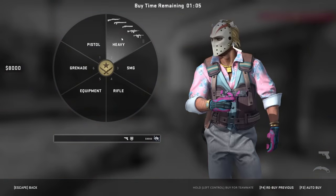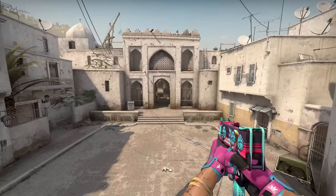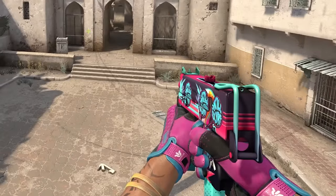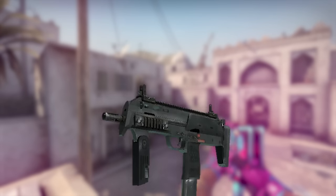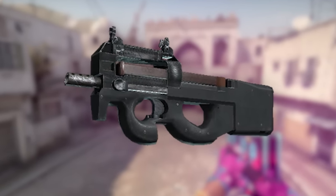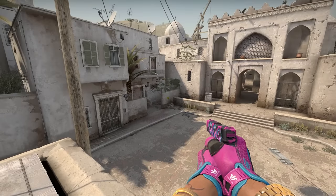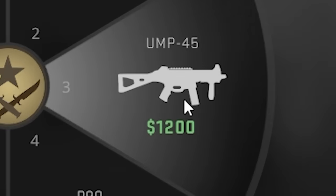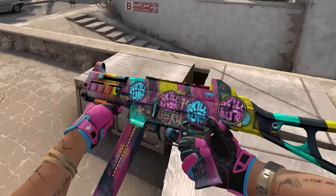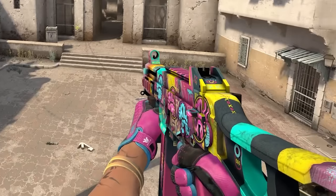Moving on to the SMGs, the first SMG I have is the MAC-10 Neon Rider with four Skill Surf Miami holos. This one I don't really need to say anything about — it fits super well. I'm just a little sad the blue isn't perfect, but I think it fits really well and it's not something I'm stressing about. For my MP7, MP5-SD, MP9, PP-Bizon, and P90, I don't have any skin because there just isn't one that looks good. I have the Death by Kitties as a replacement, but it doesn't look very good, so I've decided to wait until they add a nice pink and blue one. The only other SMG I have is the UMP-45 Wild Child StatTrak Factory New. On this one I chose two Bubble Gum Skill Surf and two Miami Skill Surf stickers. I'm not really a fan of mixing stickers, but for this skin I think it kinda worked and I really like it.